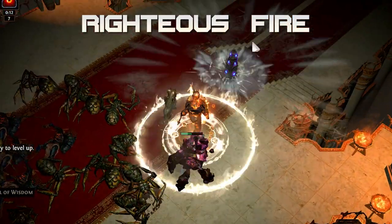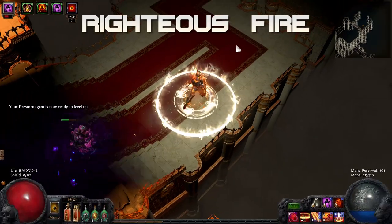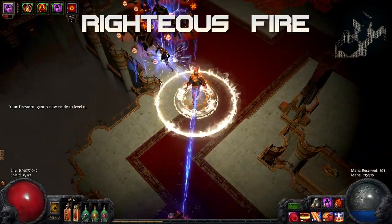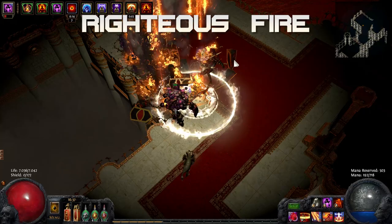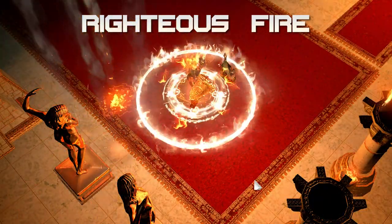So how does Righteous Fire work? RF is a buff that burns enemies around you for 50% of your life and energy shield per second. While it is active, it also grants you a huge multiplier to your spell damage. It basically works like an additional link to all of your spells. And it also looks cool, especially with the empty axe.